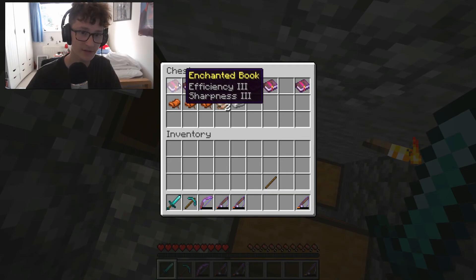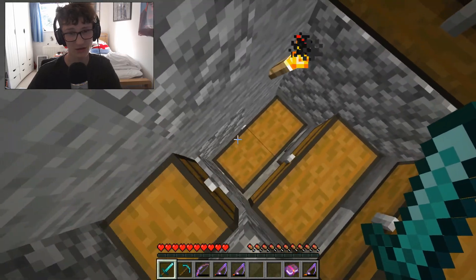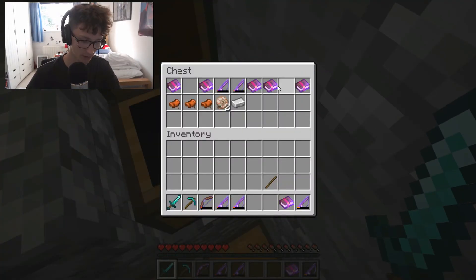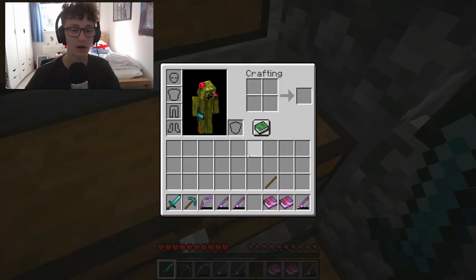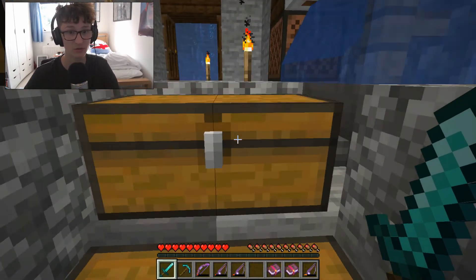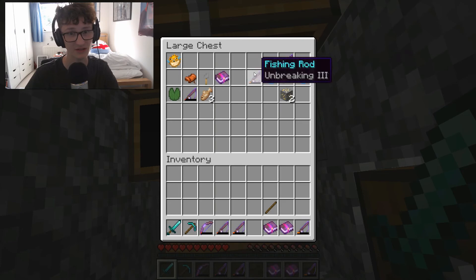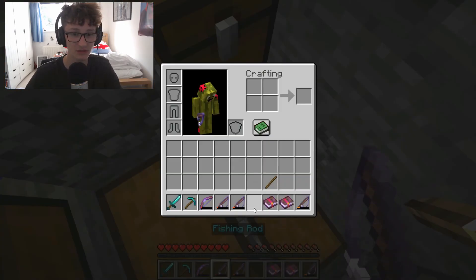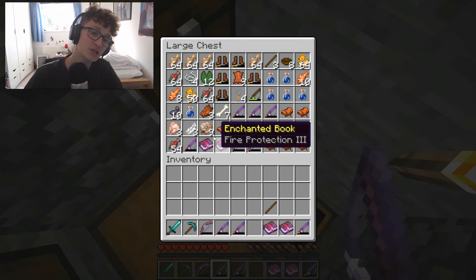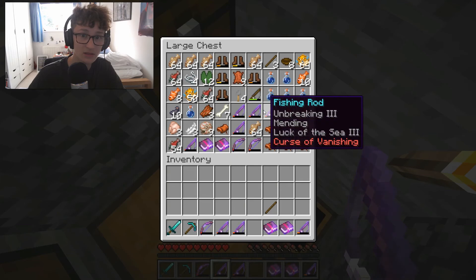I've realized I have some pretty decent enchantment books and things that I got from fishing. Thank goodness for fishing. I've got this bow I didn't realize I had, which has flame, infinity, and power three on it. Which is pretty cool. I might stick a punch enchantment on it. It's just so irritating, it's just so sad.